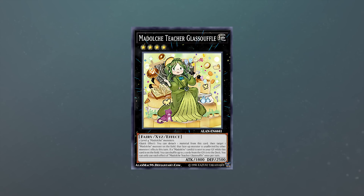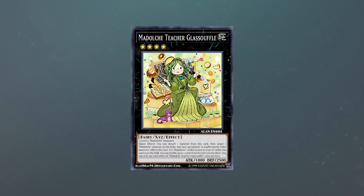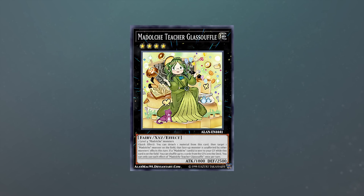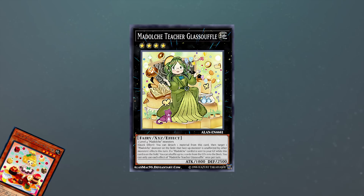Right off the bat, we can see that this card is amazing for going first for Madolce. This is finally great for Madolce because it's a going-first monster. The issue is Madolce has never had an in-theme card that can be used for going first. We have the XYZ monsters, but there was never really a good way of utilizing them when going first, so the deck would thrive much more when it lost the die roll and was forced to go second.